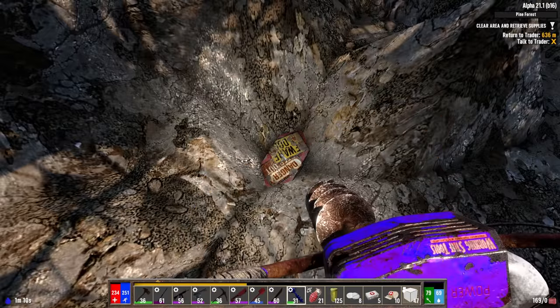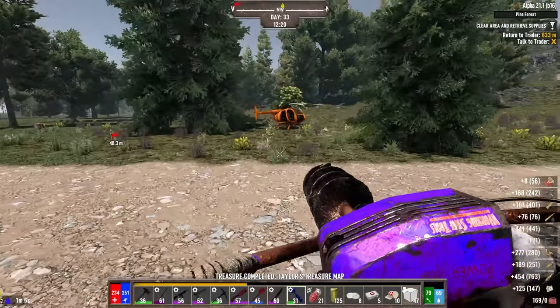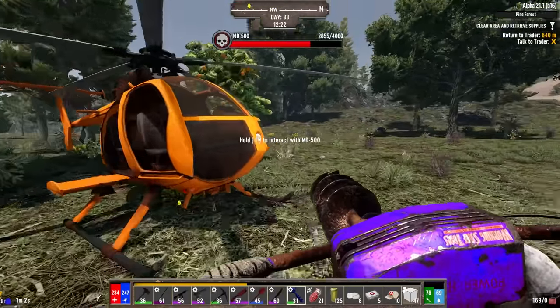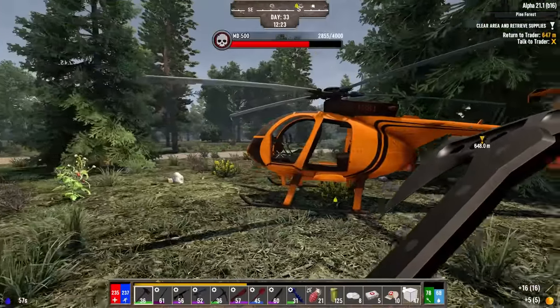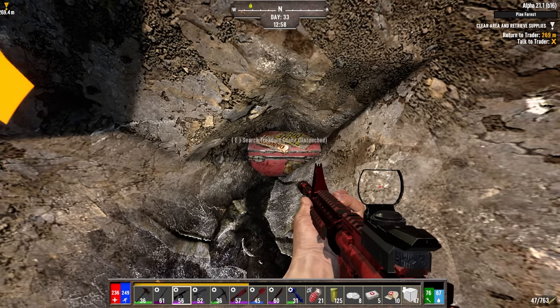Same old stuff in there — some ammo crafting materials I'll probably turn into regular 762. Look at this orange tree right here — too bad I can't make any orange juice or orange tea. On to the next one: Taylor's other treasure.